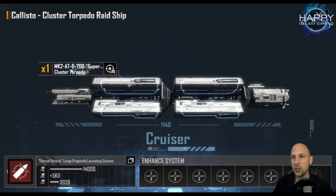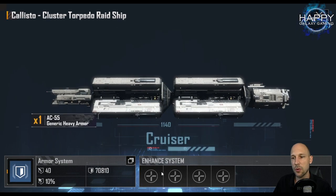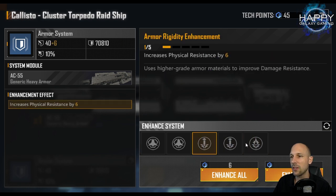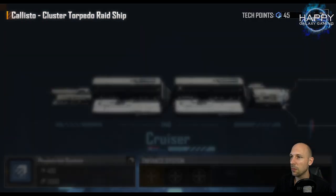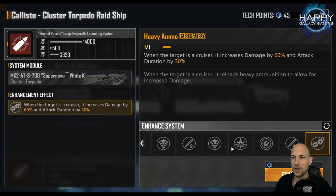To get the maximum out of the Callisto, you need to skill the cluster torpedo set. The combat role of this ship is clear: it's a back row DPS ship — it's there to deal damage, not take it. If you have enough points you can put some into armor, but it won't increase your damage. Importantly, we do not have any additional resistance for energy damage, and there are no additional evade options. This is a pure damage ship.